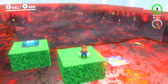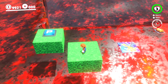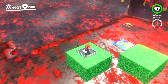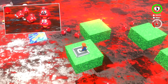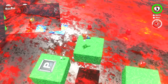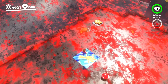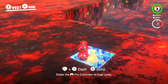Mario gets Cappy back and looks ahead — there's a lot of lava down there, but there's a P-Switch right here. Mario heads over to the P-Switch, and that makes a bunch of red Goombas spawn. The special ability of these red Goombas is that they can safely walk on lava without being hurt, while lava does damage Mario if he isn't a red Goomba. Mario spots a safe platform, drops down, and catches a Goomba.